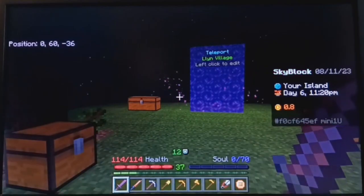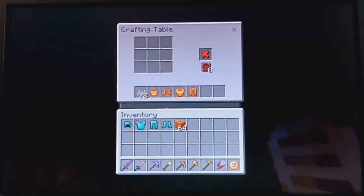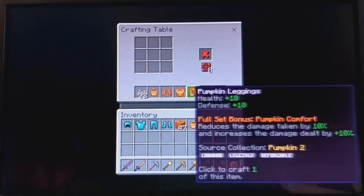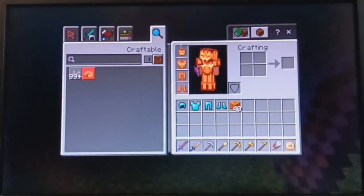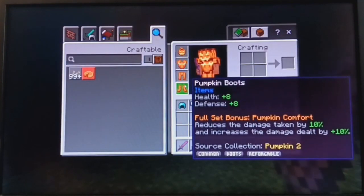Now let's try out some unique Crafter's MC armor. The first unique armor I'm going to try out is the pumpkin armor, which requires a total of 24 pumpkins to build. This armor provides a total of 40 defense and 40 health. In addition, the full set bonus — pumpkin comfort — reduces all damage taken by 10% and increases the damage dealt by 10%.